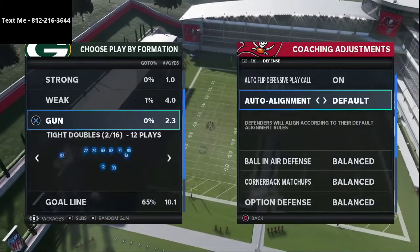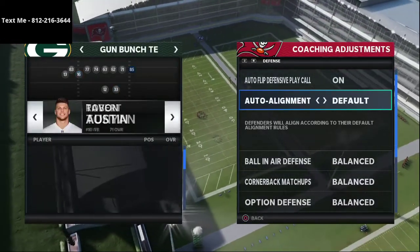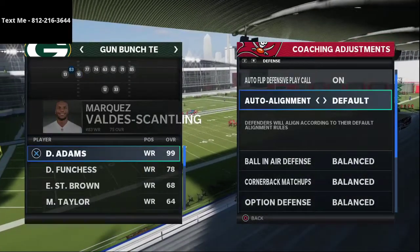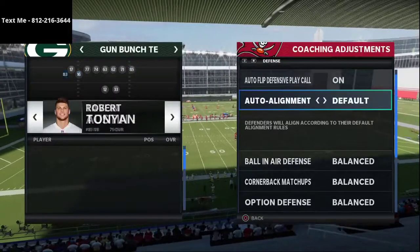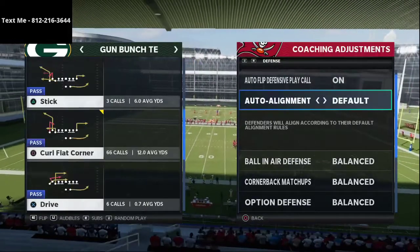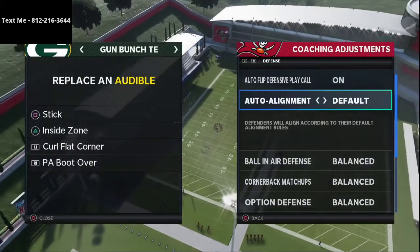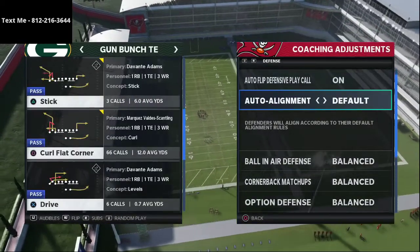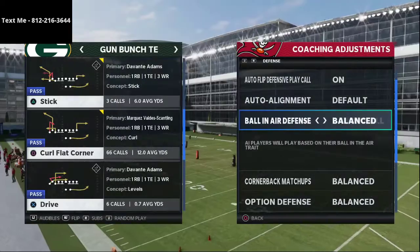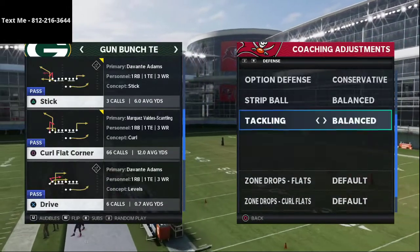This is a very simple offense built around this play. I run it from the Raiders playbook, but you could also run it from the run heavy formation. If you're going to only run bunch tight end, I'd recommend the run heavy playbook. Today we're talking about two plays: curl flat corner and play stick — the best plays in the entire game from this formation.